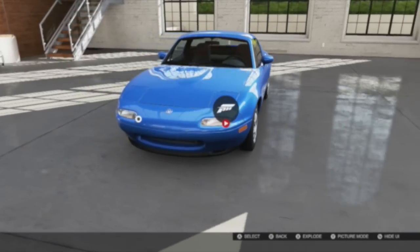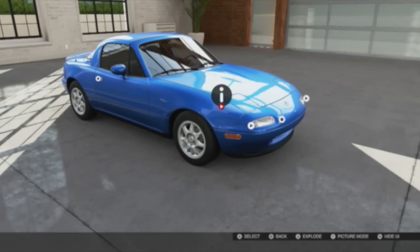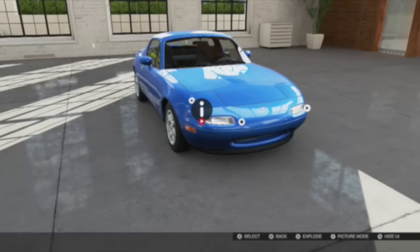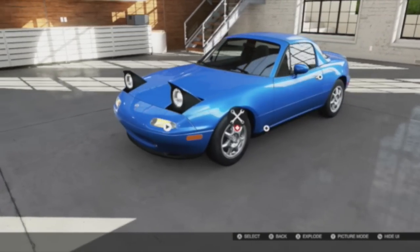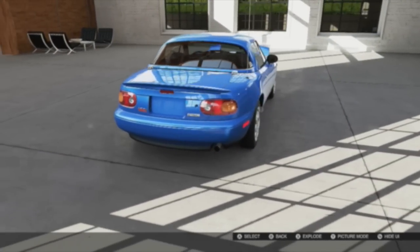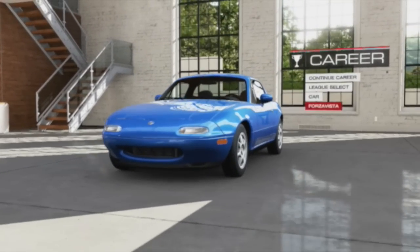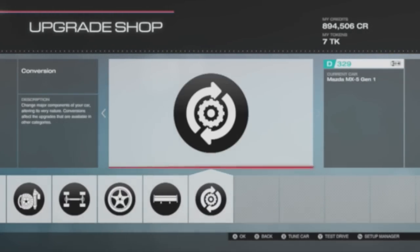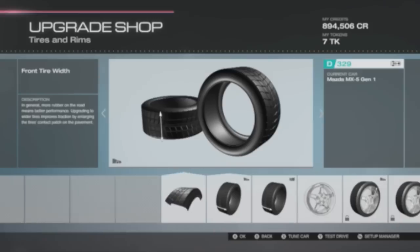Let's flip those headlights up - oh no, yeah, there we go. The car looks minted. I accidentally went to Forza Vista again - so sorry. Alright, upgrades - we're going to leave the tires the way they are.